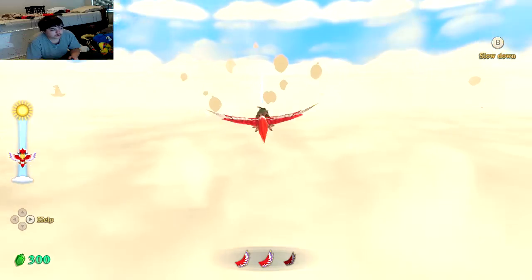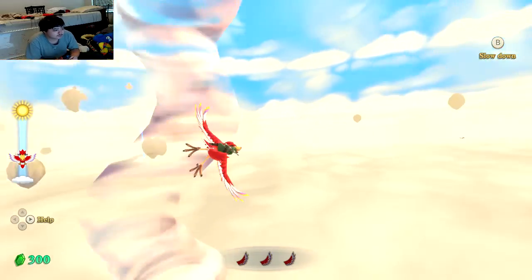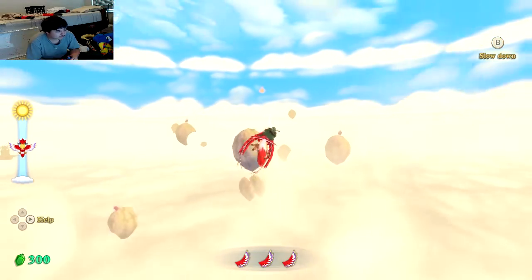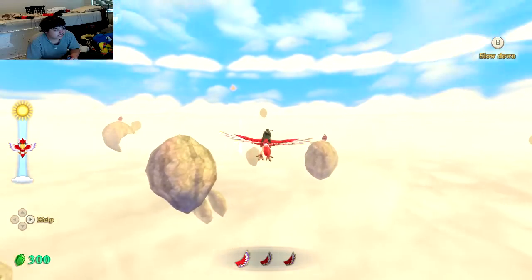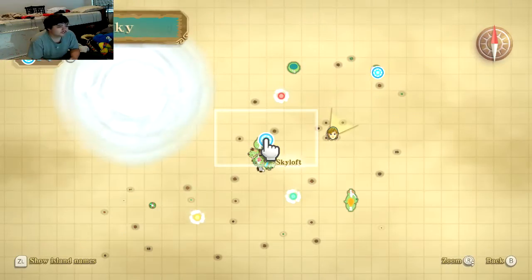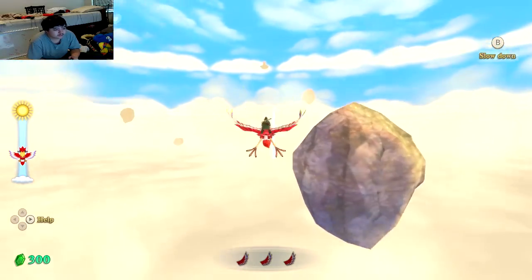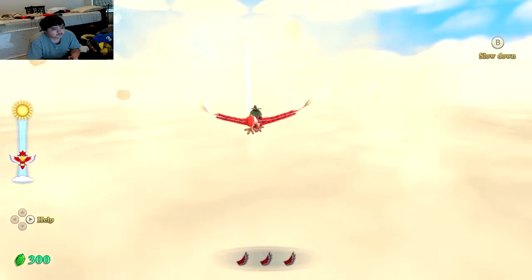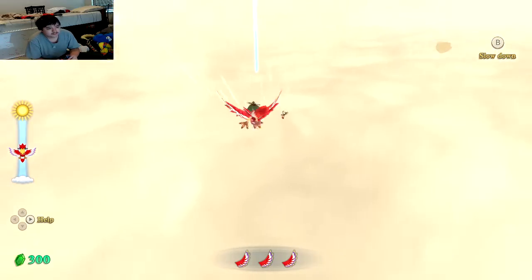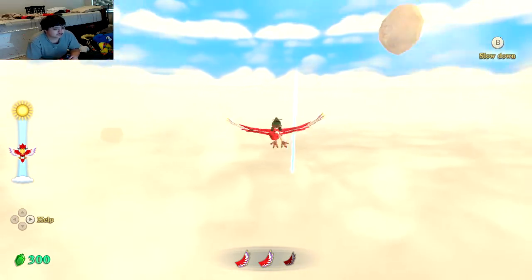Yeah, let's go ahead and go. I can't really see into my pouch while I'm on the bird. That's a tornado — don't want to get hit by that, go ahead and just run around that. How close are we to this area? We still got quite a ways to go. Keep on going. There are some birds over here that have rupees for us, but we already have like 300, so there's no point.